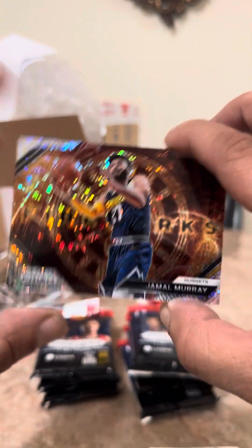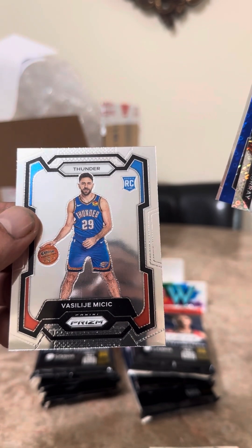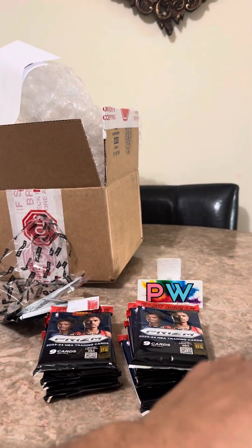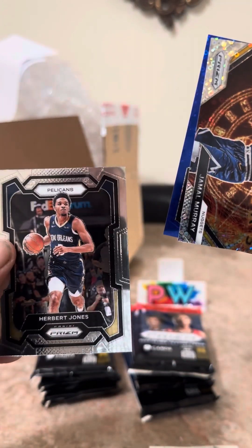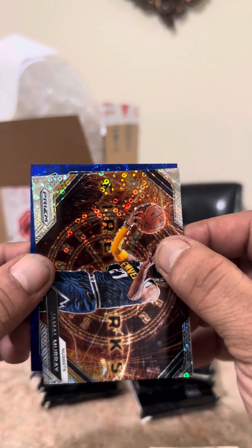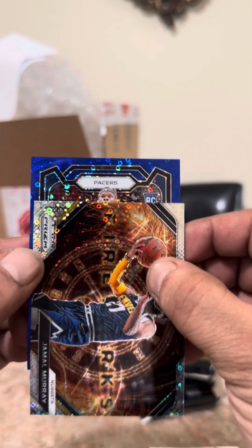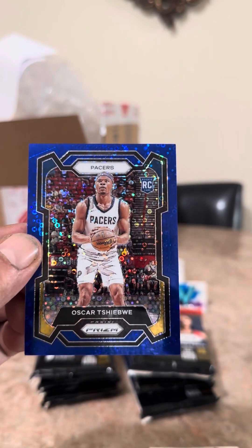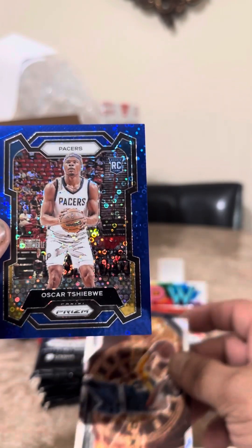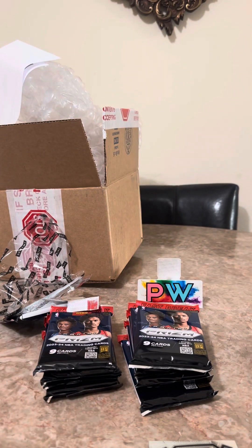Sorry, trying to go a little faster. Devon Booker — there's our first Fast Break insert. Jamal Murray. I'll save the blue for last. Our rookie is Vasilije Micic. Behind there is Herbert Jones. And it's a Pacers rookie — Oscar, I don't even know how to say his name. It's numbered to 150. I was hoping it was Wemby — it's not Wemby.